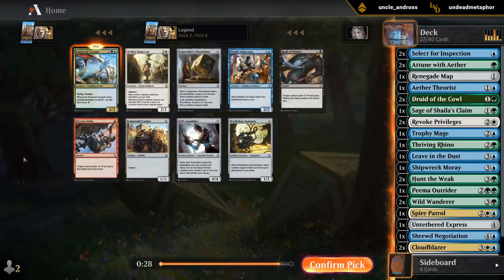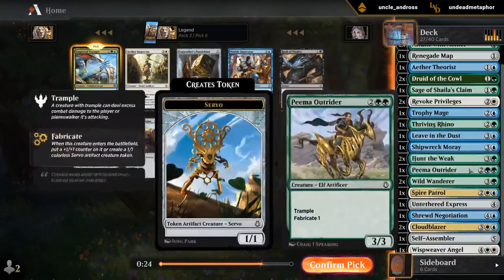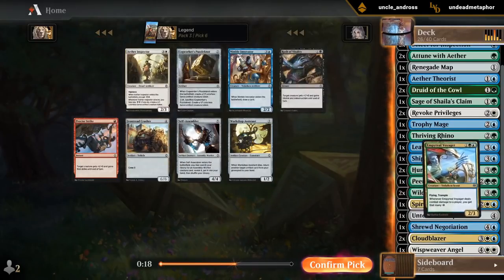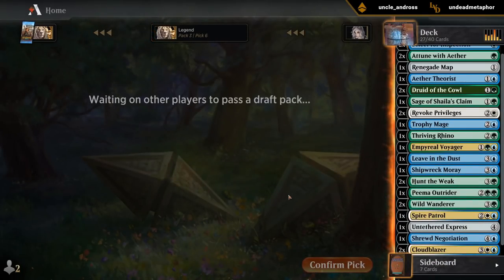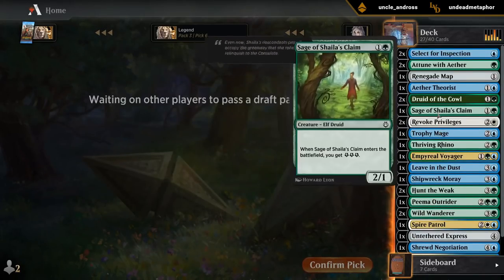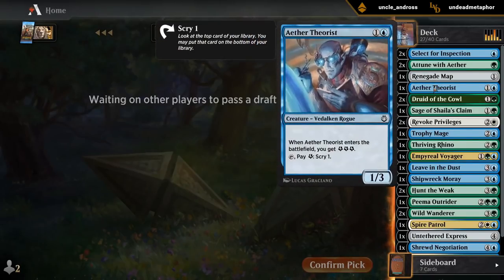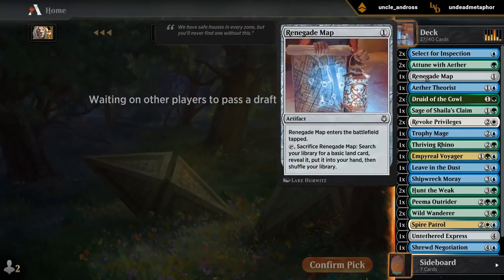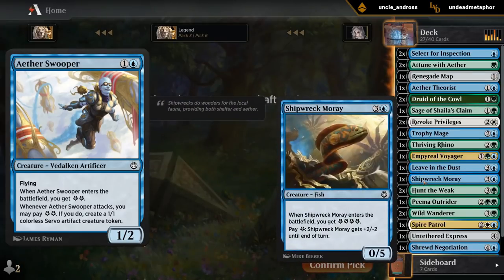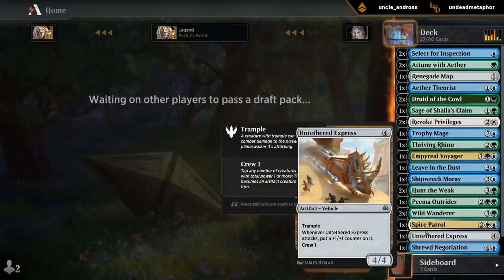Voyager — perfect, it's even in our main colors. Self-Assembler number two could be useful, but I don't think we need it — I've got enough five-drops already. Don't have a ton of ways to spend our Energy: only the Thriving Rhino and the Aether Theorists. So it would have been nice to have one Aether Swooper. The Moray also can spend Energy, so I guess we're fine.